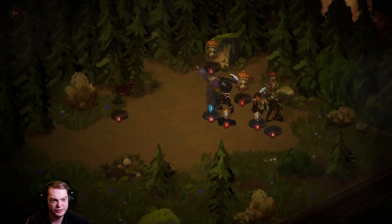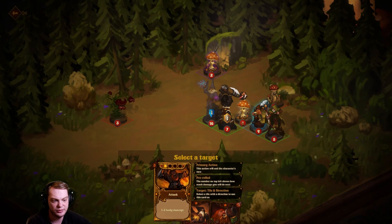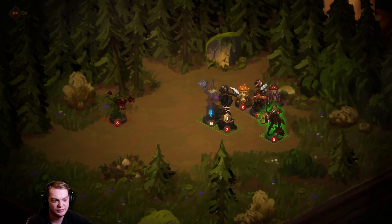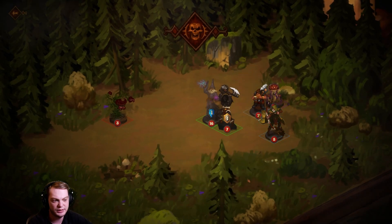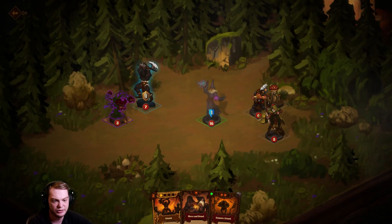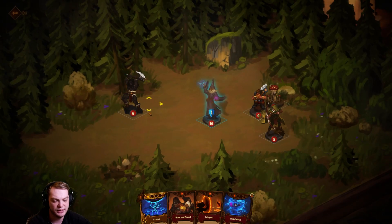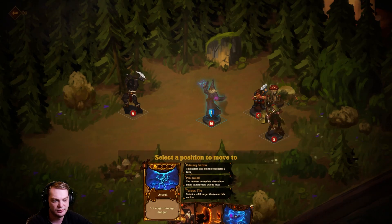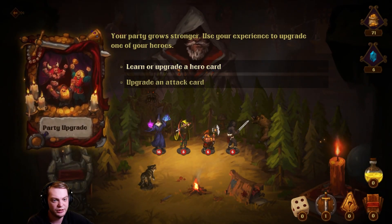Defend — we ran into an ambush. Oh these are like nothing... but one just hit me though — can't say it's nothing when it hit me. We'll hit that one, then attack this one. Nice, got a counter attack! Killed it.